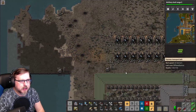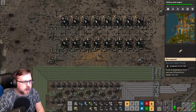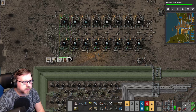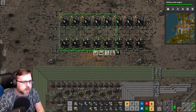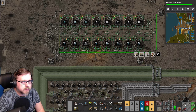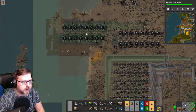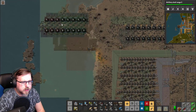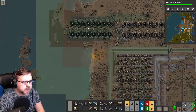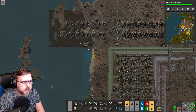Let's copy this exactly as it is from here. Over to — well, we'll do here. We can rearrange some of the pipes if we need to. I don't know how well it's gonna work; we're probably gonna have to bring a bunch of stuff around. Let's line it up here.